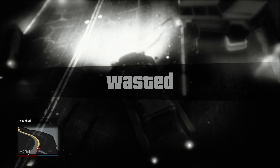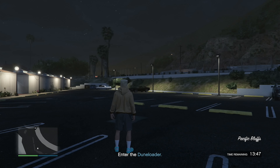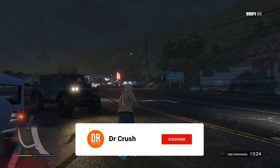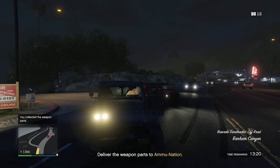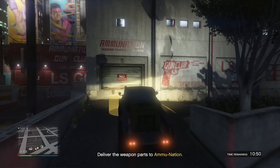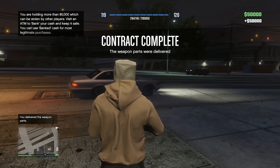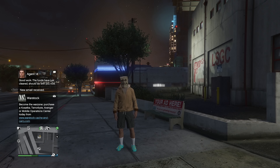I was looking at my phone, drove off the road, and the NPCs that I said weren't an issue really became an issue. But after that small blunder we made it to the AmmuNation and the contract was completed — fifty thousand dollars earned. Now it's time to go to the facility and start setting up Act Two of the Doomsday heist.